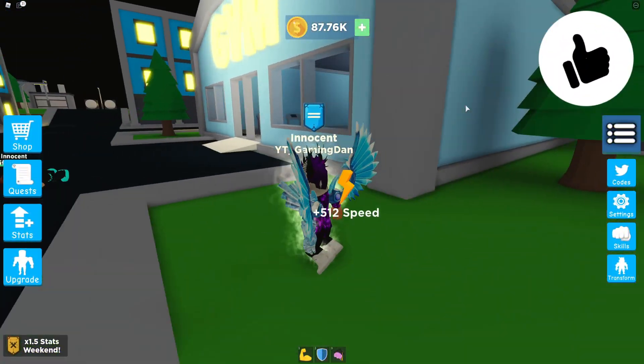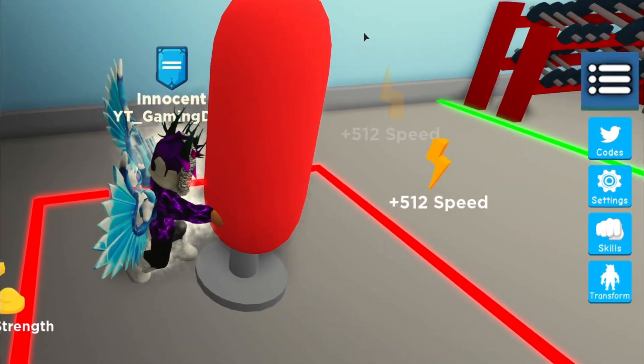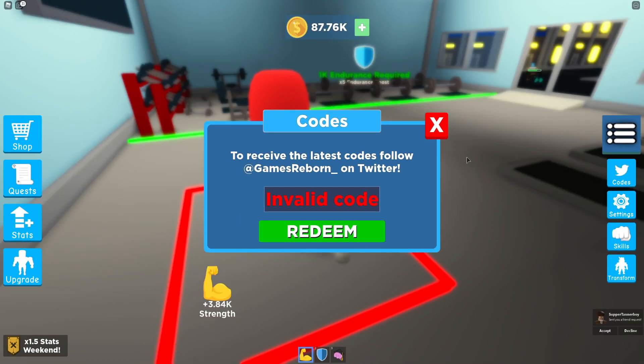Right here guys, if you don't know how to redeem codes in Super Power Fighting Simulator, what you're going to want to do is go over to the right where it says 'Codes', click on that, and then the code menu comes up. These are in no particular order, so let's just get into it.